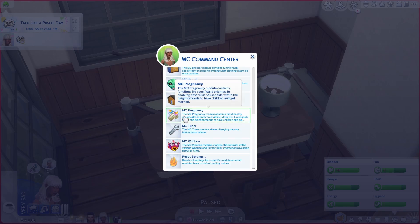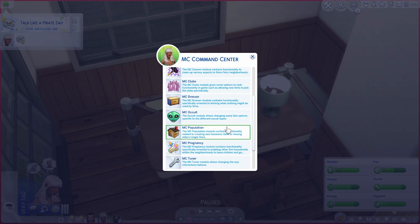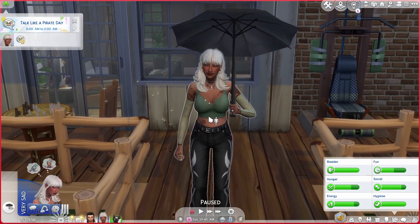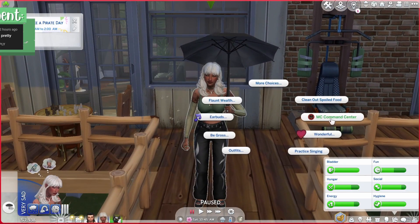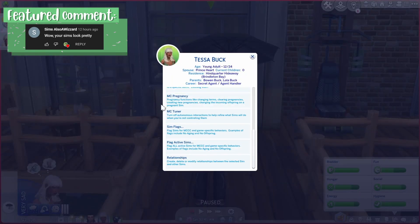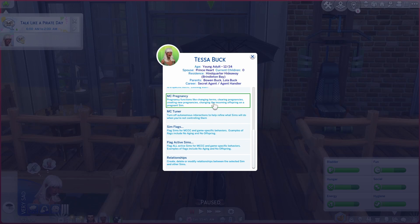You can set the limits of babies that people in the neighborhood can have — say you don't want anybody to have more than two children, you can do that. You can also set the amount of alien abductions. Under the Sims tab you get another MC Command Center menu where you can do a ton of things including pregnancy settings like making your Sim pregnant, choosing the amount of babies, and seeing the amount of babies.